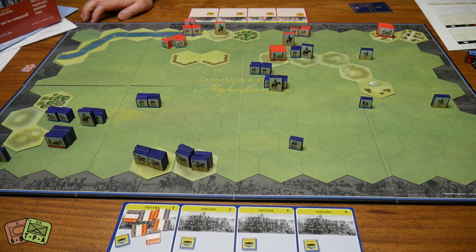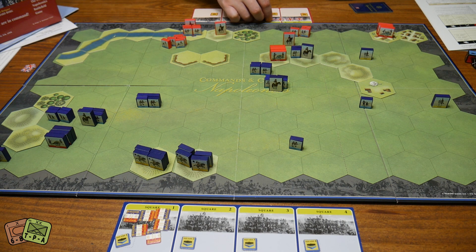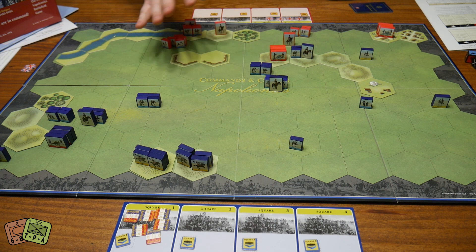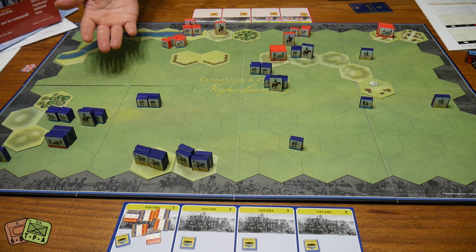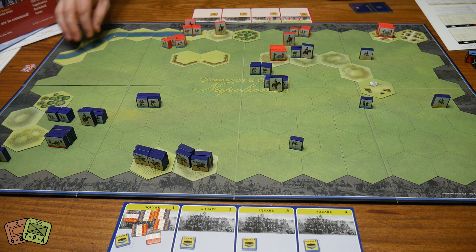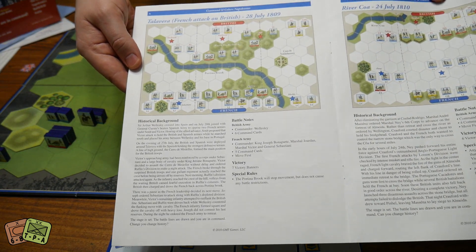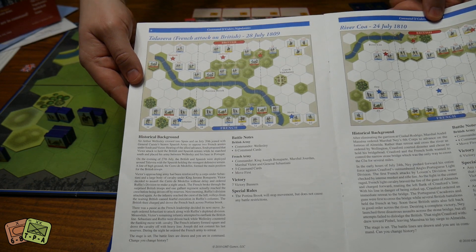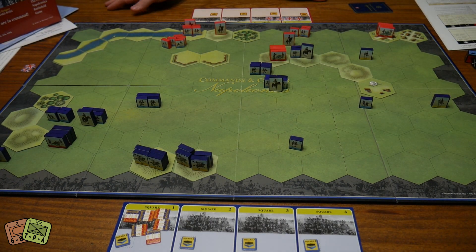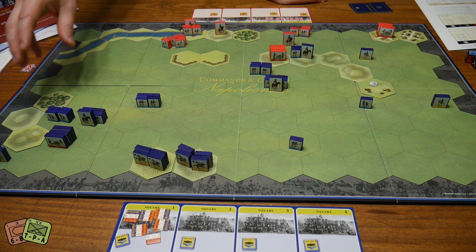Here's a look at the board from the French side - I played the British and it wasn't a crushing defeat but it was pretty bad. This scenario was first to six victory banners or flags; you get a flag by eliminating an enemy unit. The British could also get them by running units off the board, as they were trying to retreat across the river. Each scenario has its own individual setup shown in the scenario book, which tells you exactly which tiles to put out, which units, who goes first.